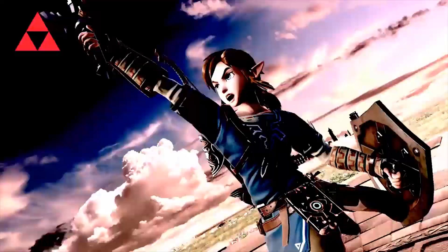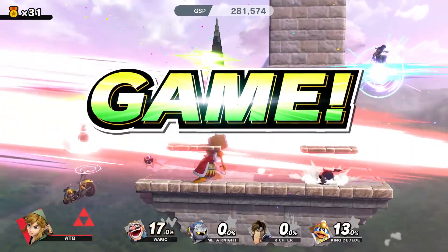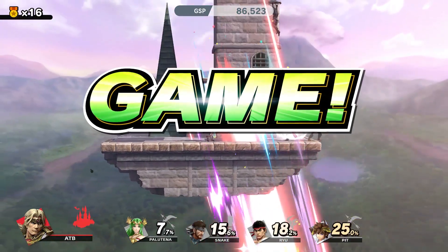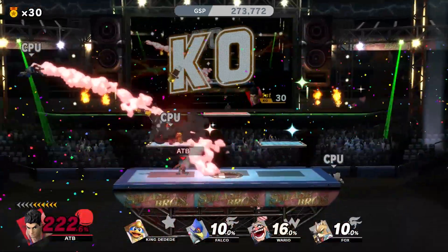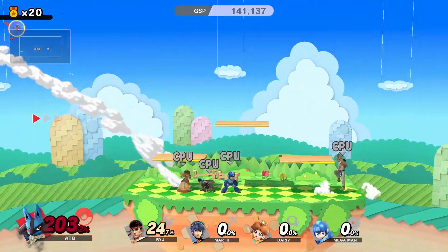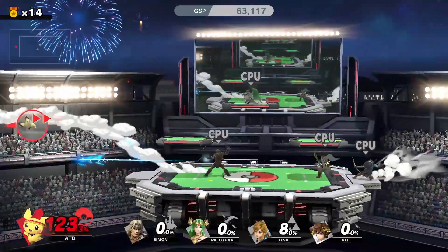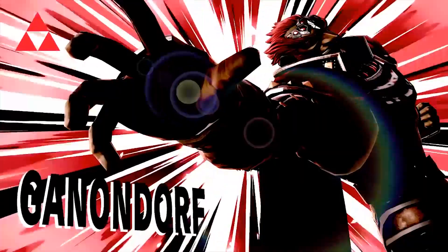Initially, I tried using my main, Link, but because of the increased launch rate, it actually ruins his forward smash, so I can't really use him. I even tried projectile characters. I tried characters like Little Mac, who hit pretty hard but don't really have any kind of recovery. I tried Lucario with his great aura boost. I tried all the heavy characters. I even tried Pichu for some reason. But by far, the most consistent character for All-Star Smash that I used is Ganondorf.